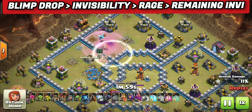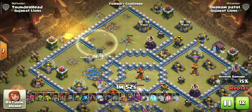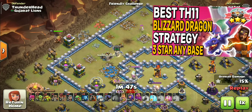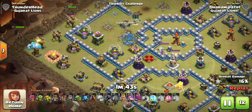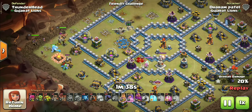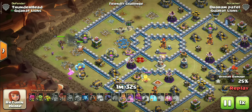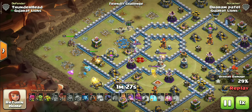I usually carry super wall breakers in the blimp so the super wizards can move through compartments and get more value. I recommend you watch the full blizzard guide video. Our heroes are out now — we just have to make sure they go for the queen with a little bit of funneling. Throw in an ice golem with them for more CC value. Always bring a couple of headhunters as a backup plan for the queen.